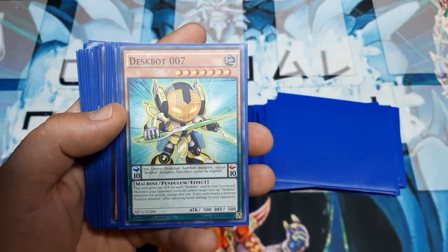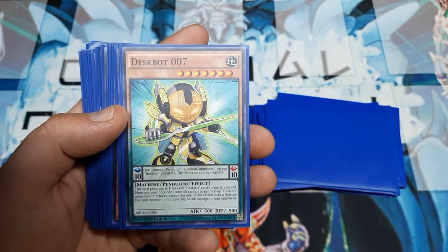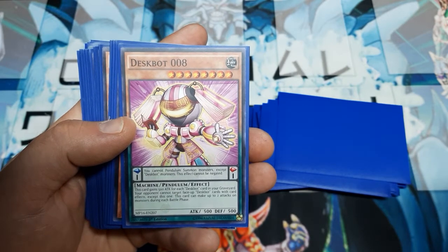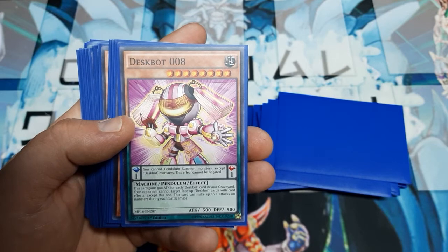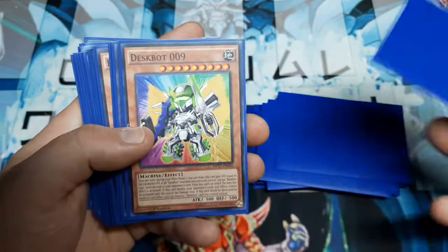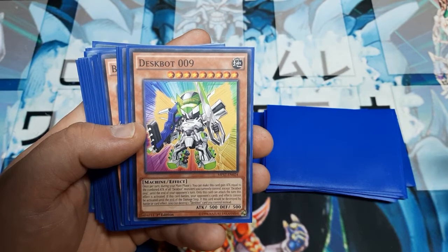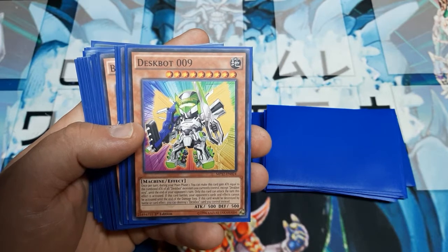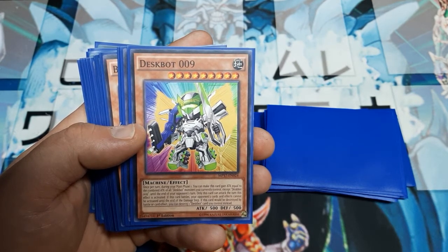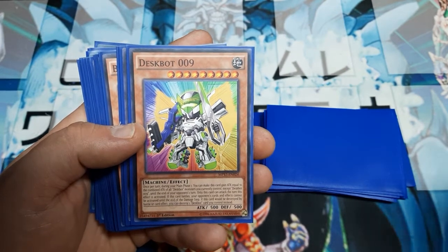Number Seven gains 500 ATK for each Deskbot card in the graveyard. Monsters your opponent controls cannot target face-up Deskbot monsters for attacks except this one. If this attacks a defense position monster, inflict piercing. Number Eight gains 500 for every Deskbot in the graveyard. The opponent cannot target face-up Deskbot cards with card effects except this one, and it can make up to two attacks on monsters during each battle phase. Number Nine: once per turn during Main Phase 1, this card gains ATK equal to the combined ATK of all Deskbot monsters you control except Number Nine until the end of your opponent's turn. Only this card can attack the turn this effect is activated. If this card battles, your opponent's cards and effects cannot be activated until the end of the damage step. If this card would be destroyed by battle or card effect, you can destroy one Deskbot card you control instead.